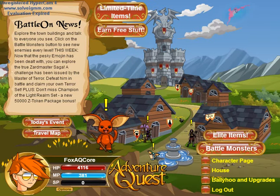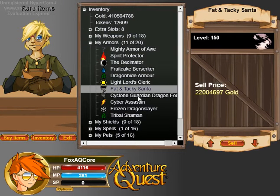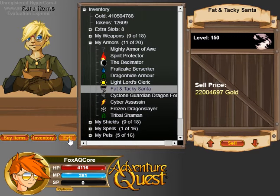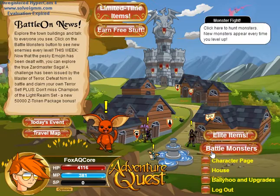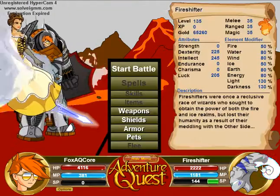Hey guys, what's going on? FoxyQCore again. Today I was looking through my armors and stuff, just remembering what I had. And I have the Fat and Tacky Santa. Normally I use the Cyclone Guardian Dragon form for wind armor. I can't remember what the Fat and Tacky Santa is. I mean, obviously it was last year's Frostville reward, but I don't remember anything about it. So I figured I might as well do a review on it and see what it's all about.